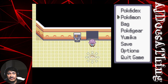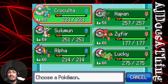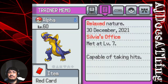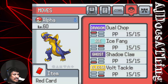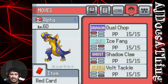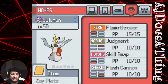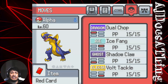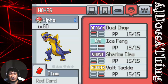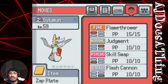Then there's Typhien, the Dragon/Grass type. We don't have an Ice type move — wait, Alpha has Ice Fang. If we could switch in Alpha on Typhien when it uses a Grass type move against Krakulta, that shouldn't do a super lot of damage to Alpha.